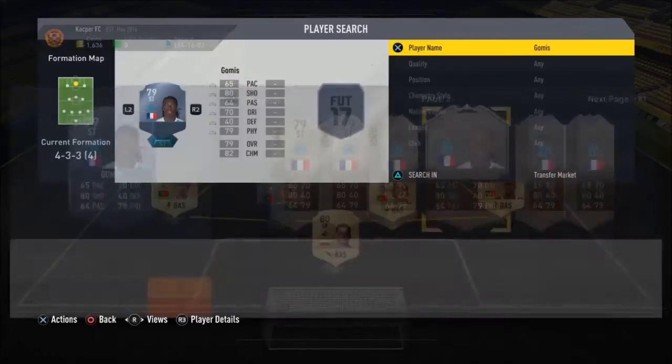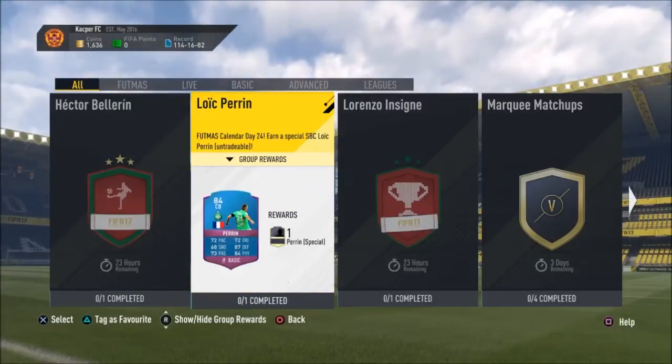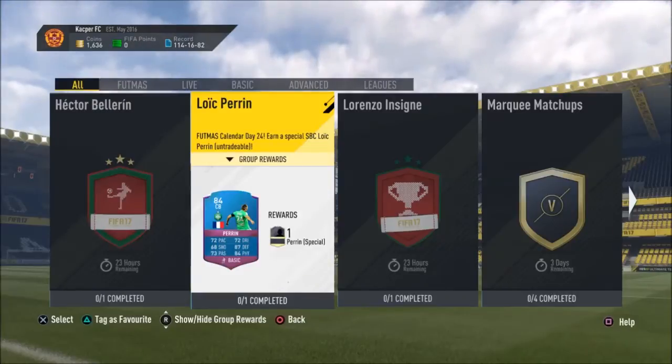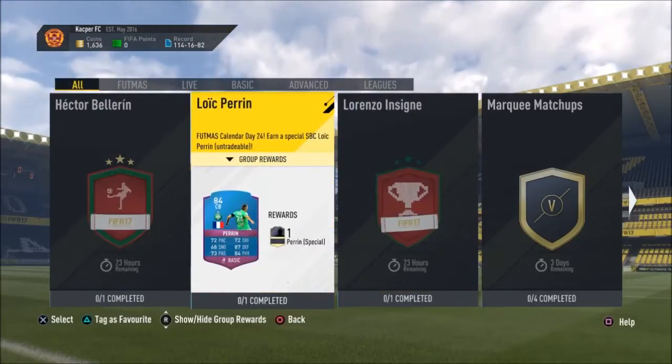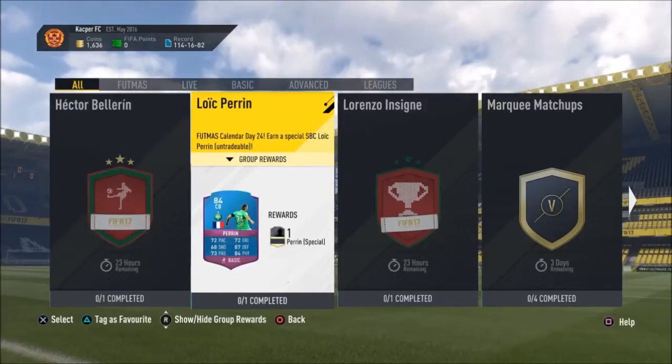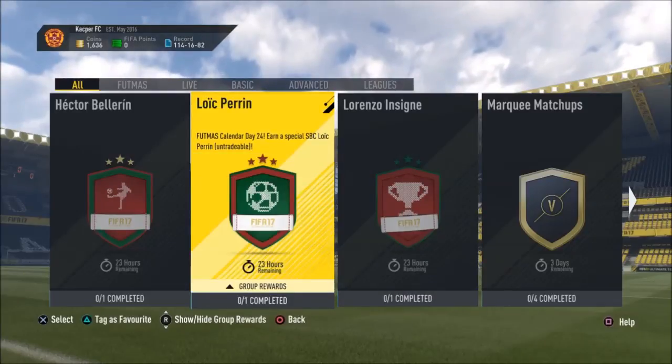Gomis goes for around 25 to 30k as I said, and this is the card you get: pairing 87, defending 84, physical, with 70 pace. This is the end of the video - if you did enjoy, make sure to drop a like and subscribe if you're new, and I'll see you guys hopefully tomorrow with a new squad builder. See ya.